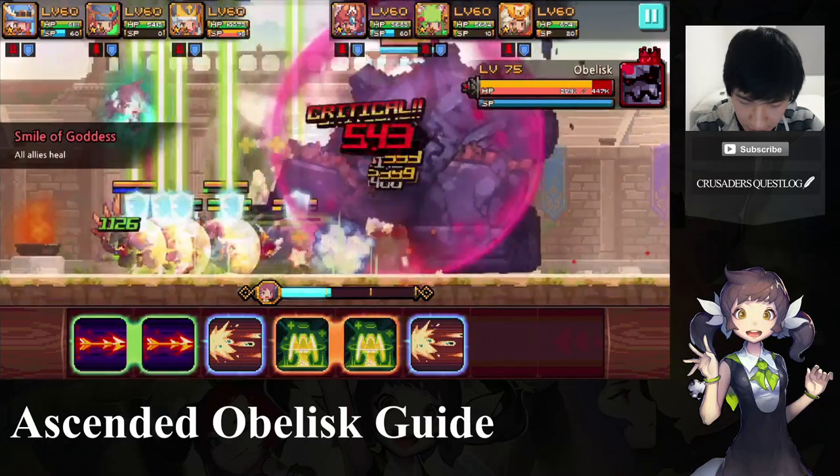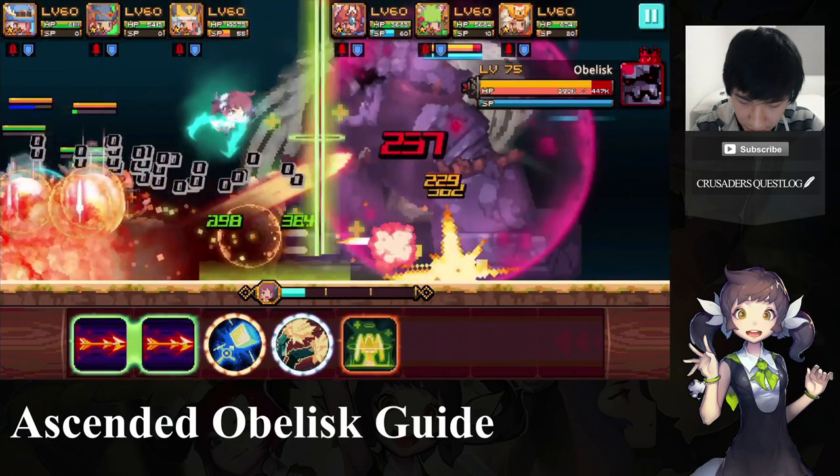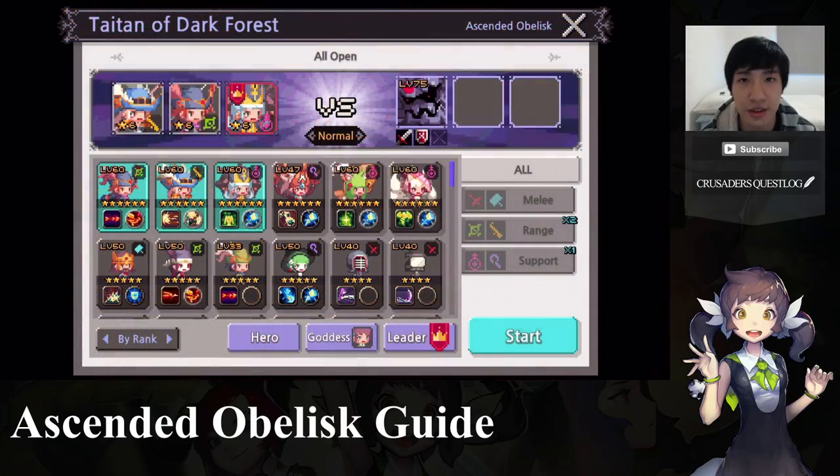The next ability is Obelisk's flame breath. He'll look into the sky, take a deep breath, and then blow fire all over your team. It's very important to block this with Sarah because it can do quite a bit of damage. This ability will always come after the stun attack.